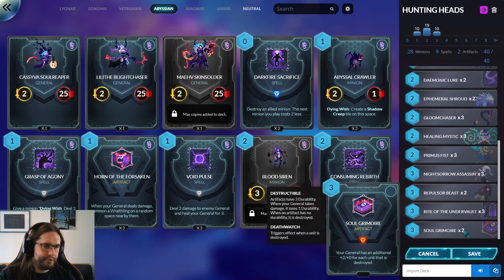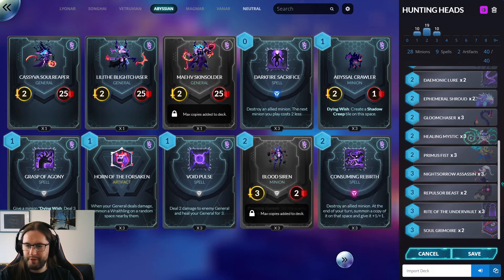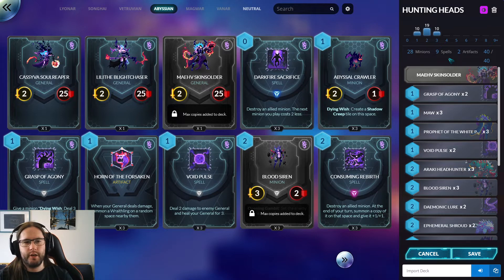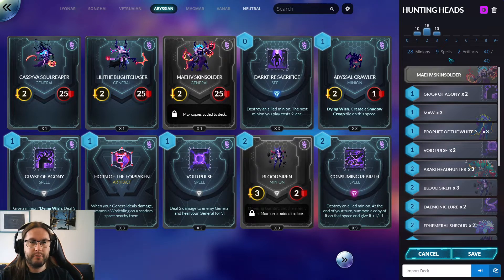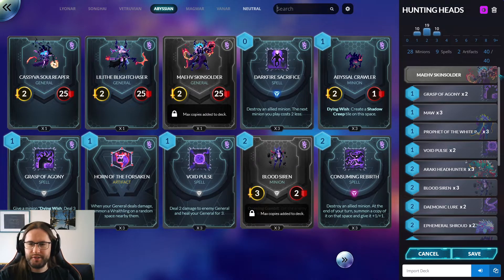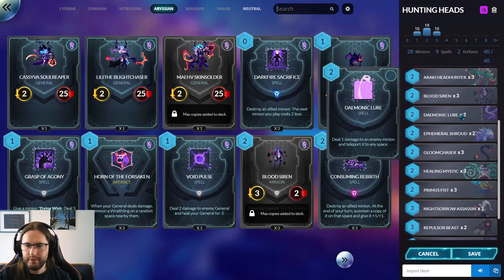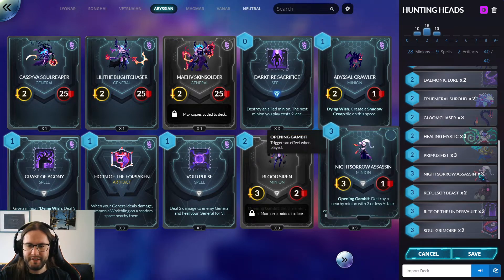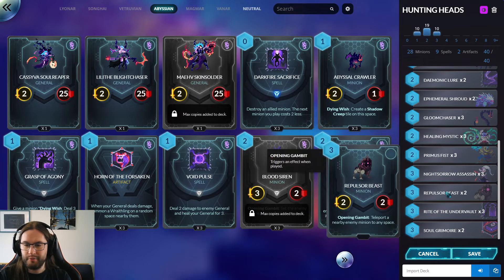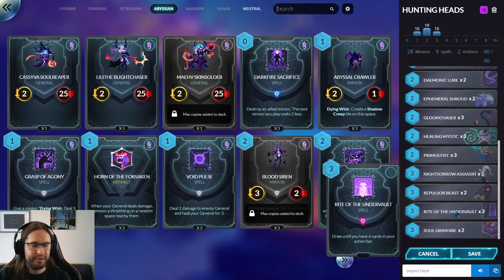We do have a couple of finishers. We have Soul Grimoire, which is pretty good if you have a bunch of stuff in play and can just trade it off. Despite the fact that large minions are kind of disincentivized by two-draw and quite punishable, a lot of people are still playing Ironcliff Guardian. Divine Bond is a relatively popular archetype. Lyonar is probably the most popular faction — at least it was last time. One of the reasons Abyss is so good is they have tons of ways to punish Ironcliff Guardians: Demonic Lure, Night's Sorrow Assassin (probably the best anti-Ironcliff card in the game), Ritual Banishing which isn't in this deck but is good in Swarmier decks, Repulsive Beast which fits pretty well, and Rites of the Undervolt to draw more cards so you can keep doing it.